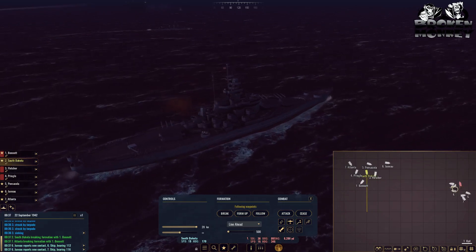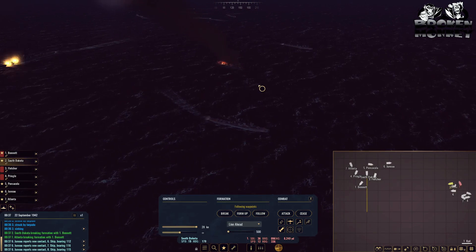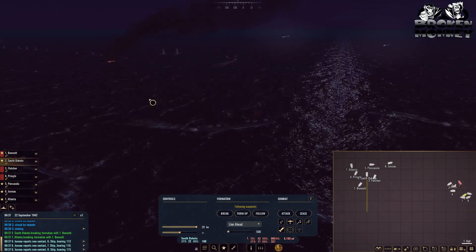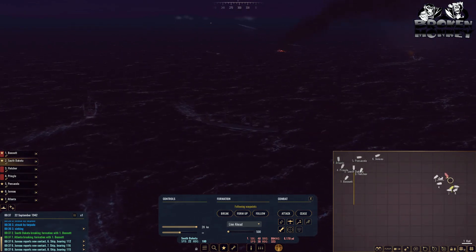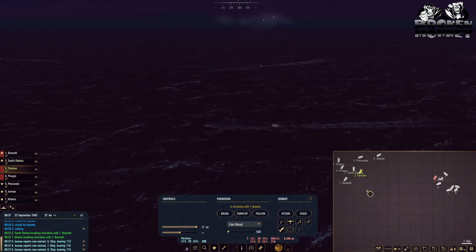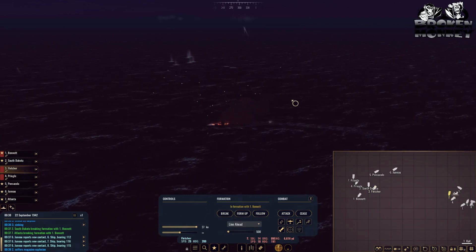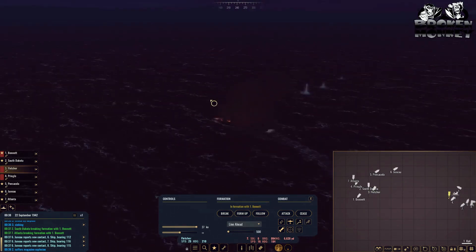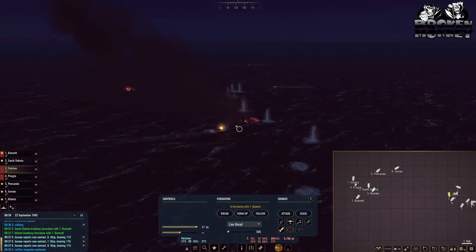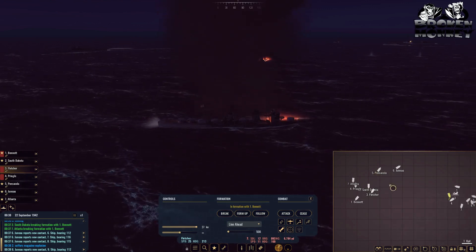Hopefully the Fletchers get out of the way, but there are torpedoes in the water. At this range I'm not really worried. This is a whole fleet — how did they sneak in? Let's slow down a little and get the Fletchers going at 37 knots. That's the USS Fletcher itself. Looks like that ship may have gotten hit — suffered a magazine explosion. It's about to sink — the problem is we're really close.